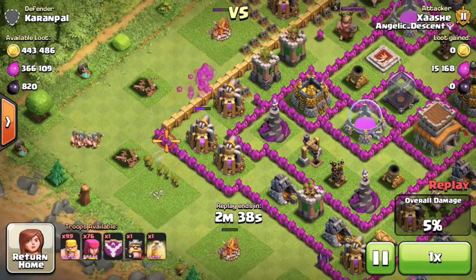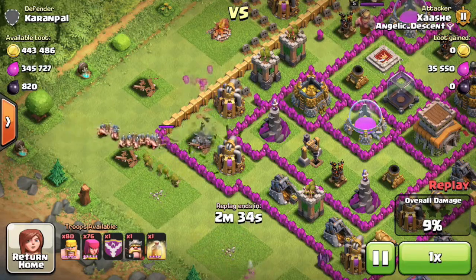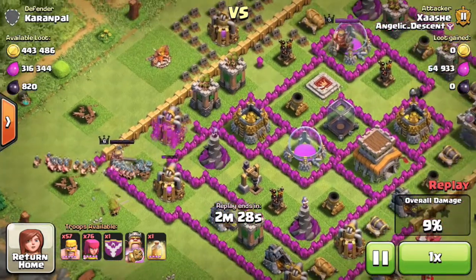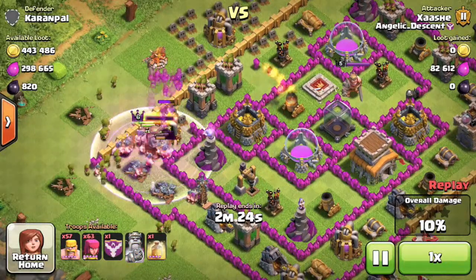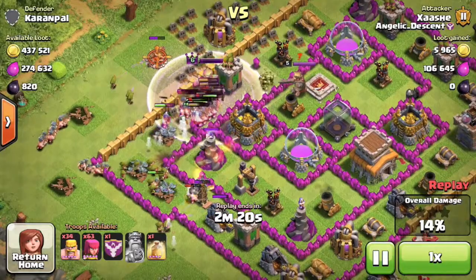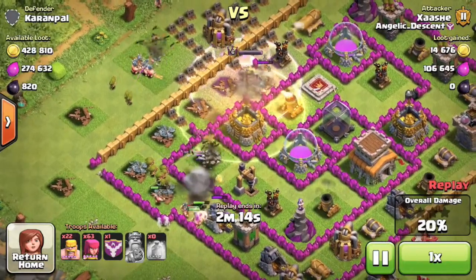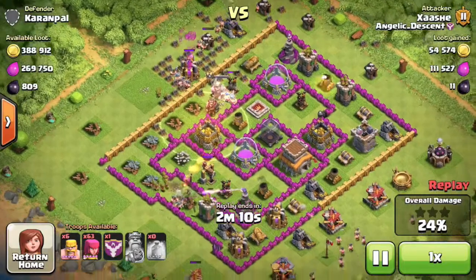As soon as I cleared the buildings I dropped about 50 barbarians, dropped the King as well, then dropped some more barbarians and waited for them to go into the base. Then I raged up the King, which raged up all the barbarians with him. I dropped the healing spell — I only had one with me since I'm farming at the moment — and that healing spell kept some of those troops alive for quite a while.